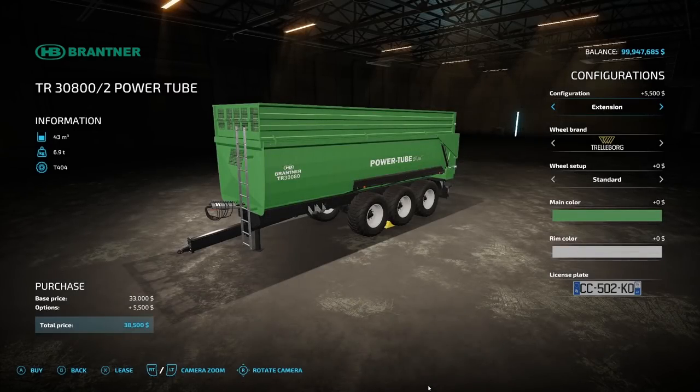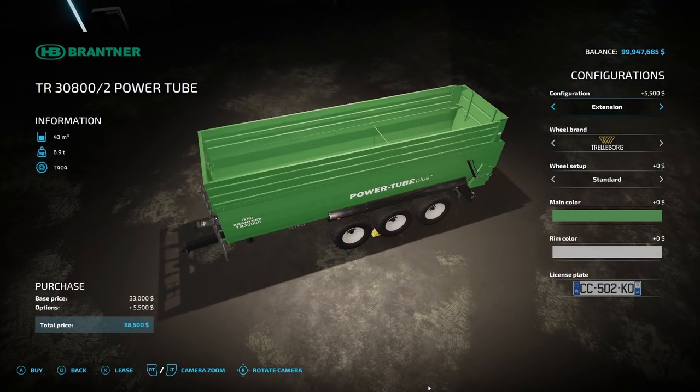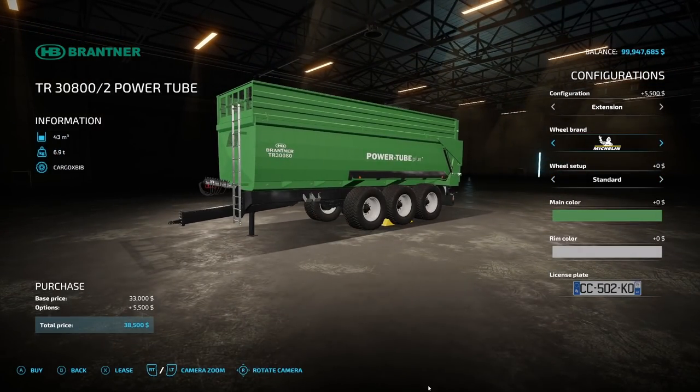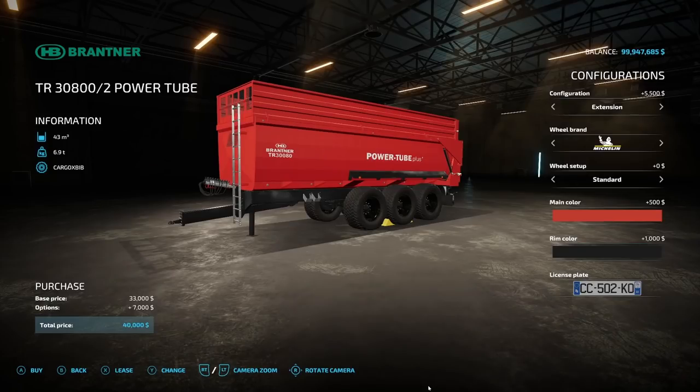Another trailer is the Bradner TR-3800 from Agrar Modding, holding 43,000 liters at 6.9 tons for $38,500. In extension configuration it holds 43,000 liters; in standard configuration, 33,000. Wheel brands include Wilbrand Trellborg, Michelin, BKT, and Fritterstein, with standard and wide tire options. It has nice wheel chocks underneath. Main color and rim color are fully customizable.